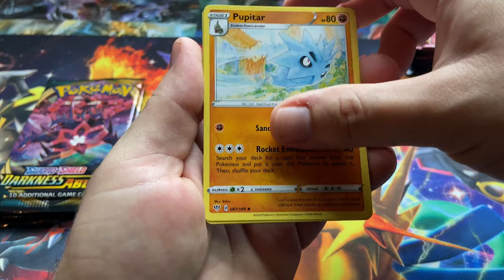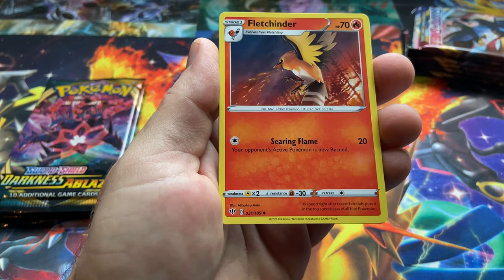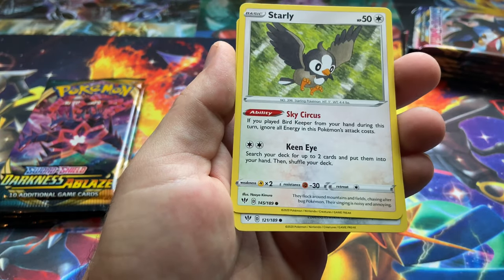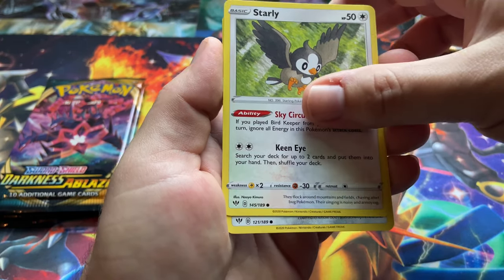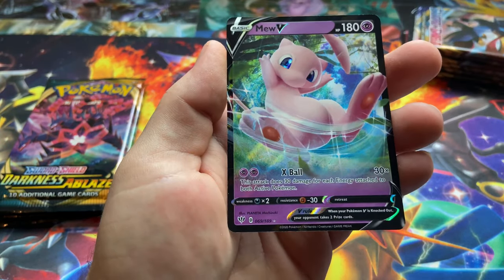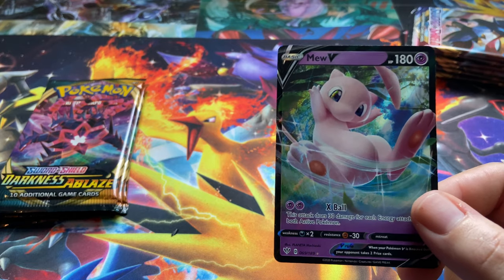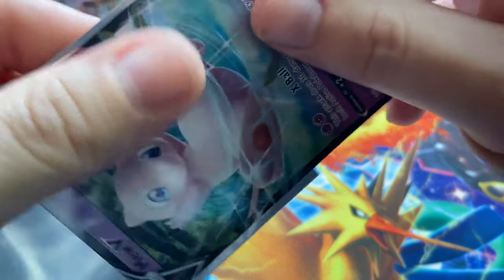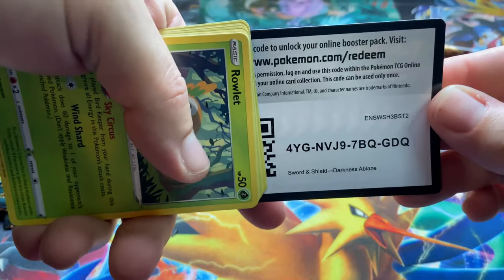Water energy, Pupitar, Zweilous, Fletchinder, Marill. Purrloin — and the artwork on these cards is amazing, I love all the cards. Cubchoo, reverse Fern, and yeah — we got that Mew V! I've been looking for this one, I was hoping I would get it. Not exactly Mewtwo, but I like Mewtwo — I like Mew as well, that's a better way of putting it.